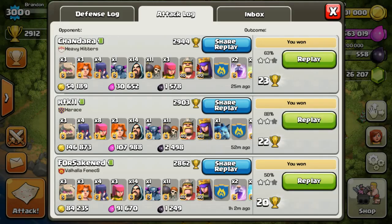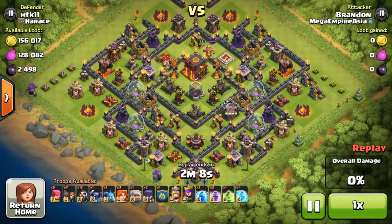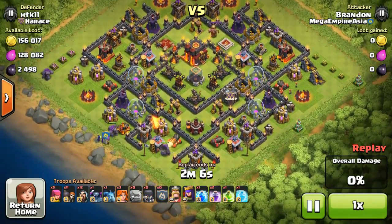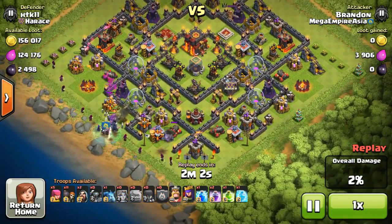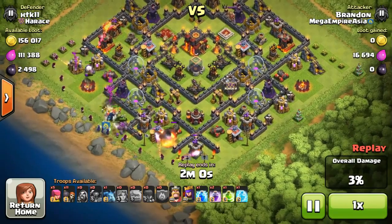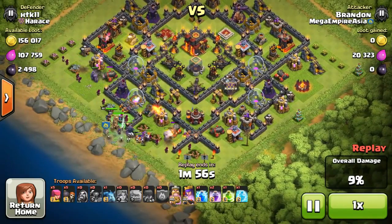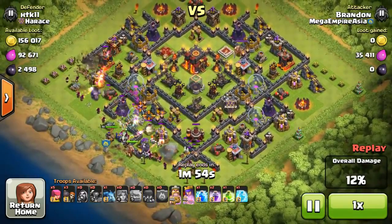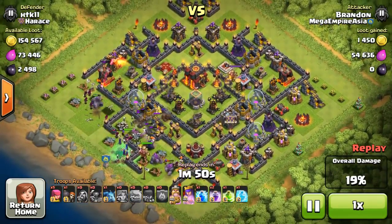So let's watch one of the raids that I attacked. This is 88%. This particular base, as you can see, there is no queen. The infernals are set to multi. So I decided to attack from the bottom left side, dropping my troops in the same particular order, in the GoWiWi strategy, but just including Valkyries.